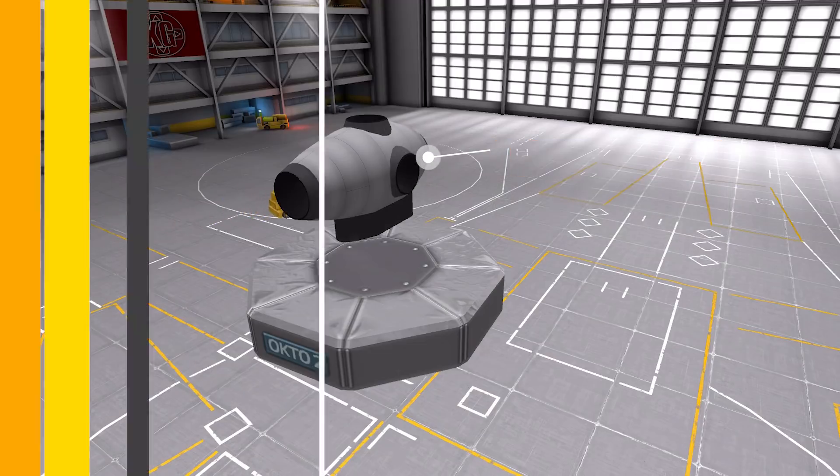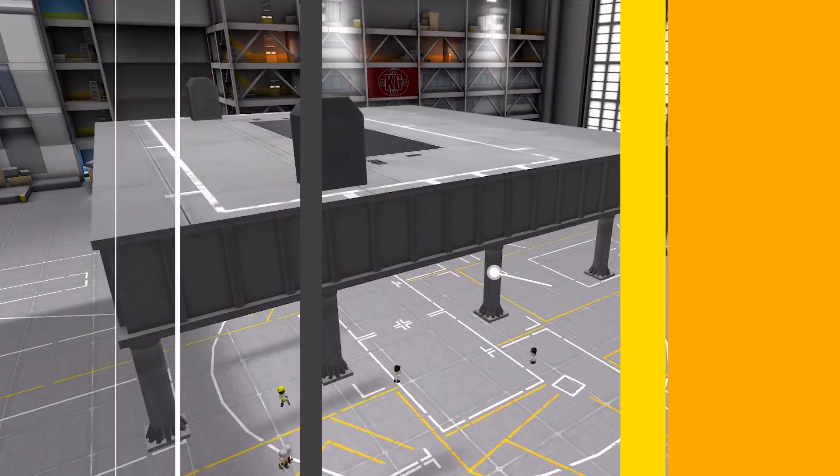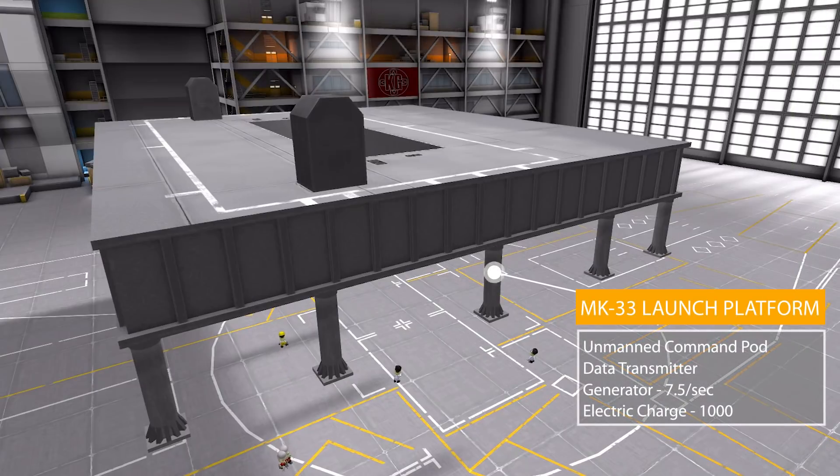Down in structural we have some fun ones. First, four parts: the Mark 33 aero cone, the Mark 33 engine coupler, the Mark 33 quad coupler, and the Mark 33 twin coupler. All of these go on the Mark 33 aft tank and can be used as an aero cone for a sleek look, or as engine couplers and adapters to attach more traditional Kerbal engines to it.